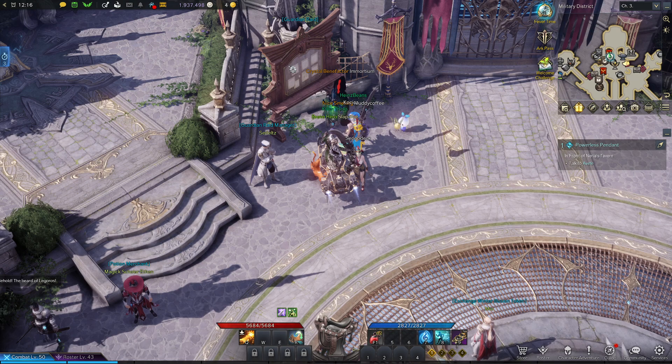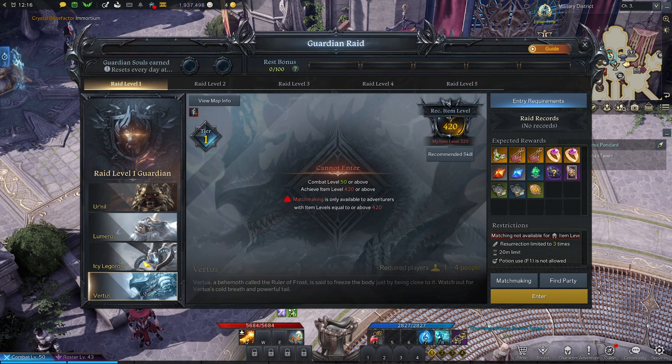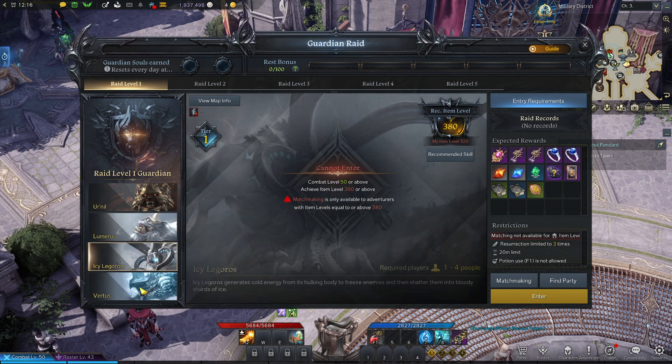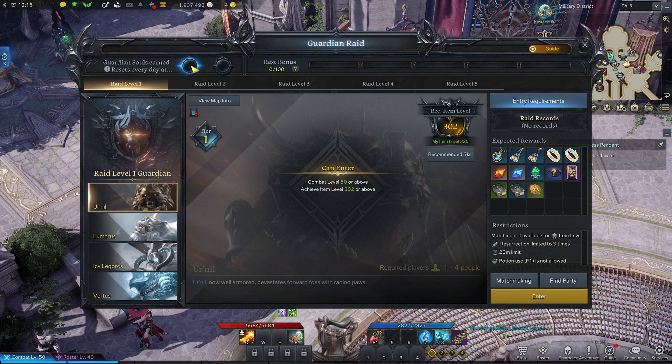Alright, today let's do a Dutch. I could not get into this one before. This is the Guardian Raid. So I finally got enough item level to go in here. Press bonus, zero of a hundred. Guardian souls enter, resets every day.